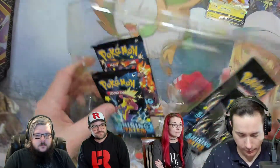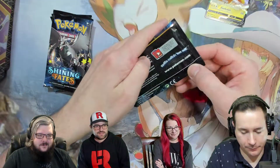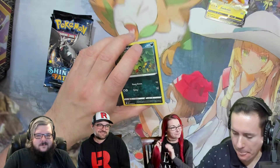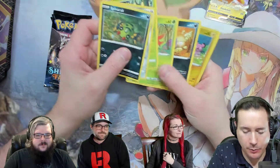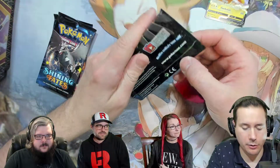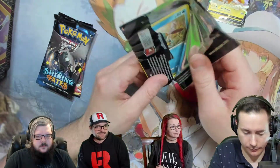Pikachu V promo. Here's the code card — all the Pikachu boxes have the codes backwards. Four packs in this bad boy. Charizard pack — hopefully that's the one with the Charizard in it. We'll save that for last. I don't think I've ever seen the Charizard pack actually have the Charizard in it. What pack was the Shining Charizard in for Shining Fates?